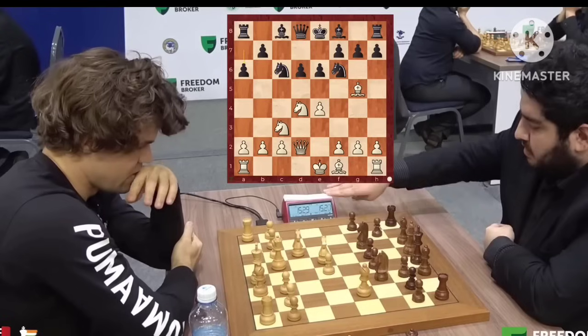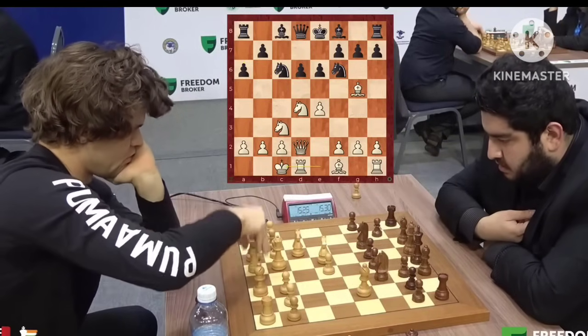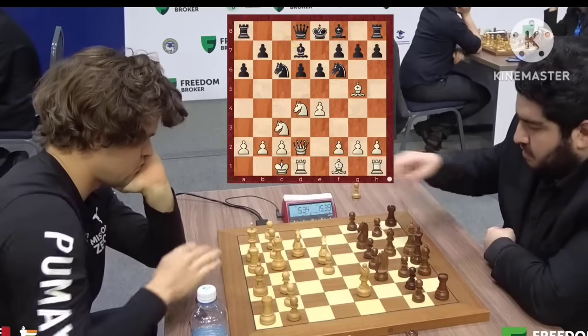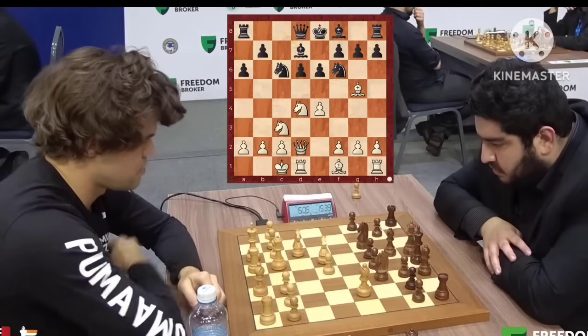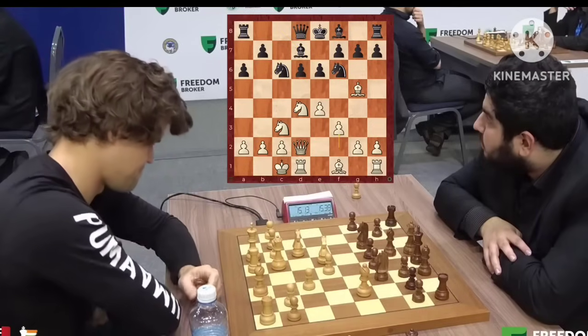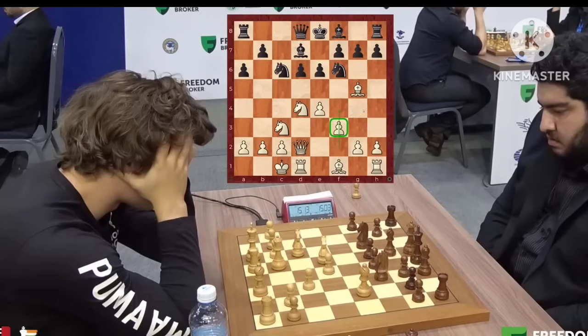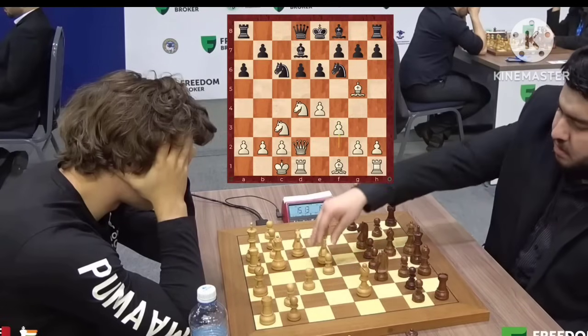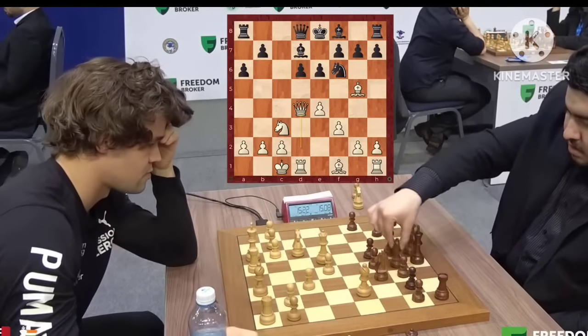Queen d2, a6, and you can see Maksud Lut making his moves quickly. Bishop d7, and Magnus has long castle. Now one of the plans in such positions is to put your pawn on f4, but Magnus decides to go for f3, with the idea of later going for g4. Maksud Lut takes, queen takes, bishop e7.